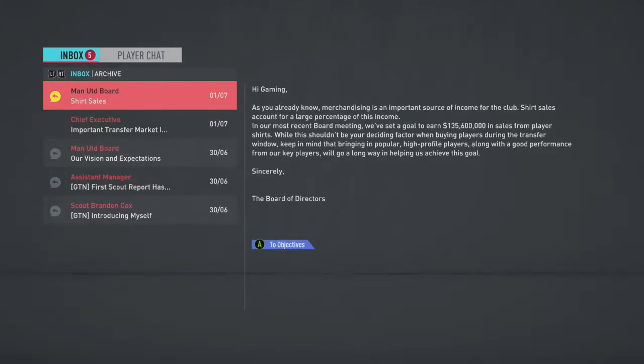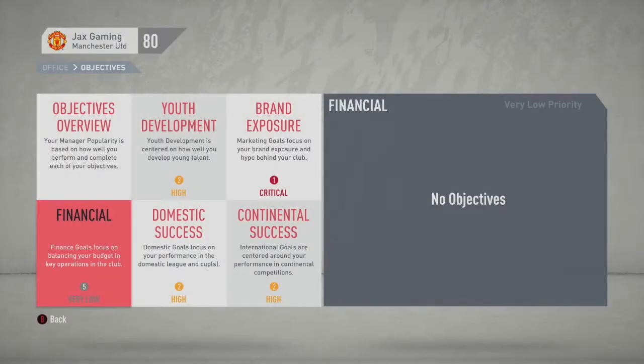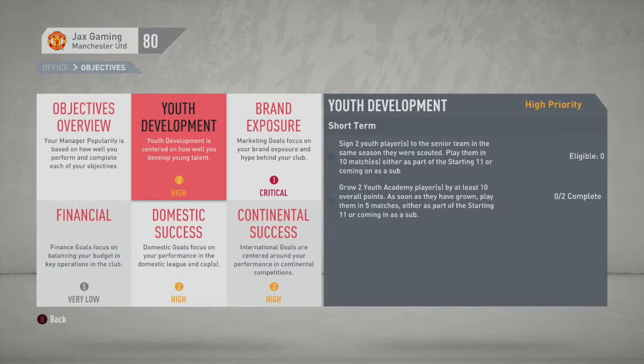Shirt sales, 135 - that shouldn't be too bad with Pogba on there. So objectives: Youth development - sign two youth players to the senior team in the same season they were scouted. Play them in 10 matches, either as part of the starting 11 or coming in on the sub.